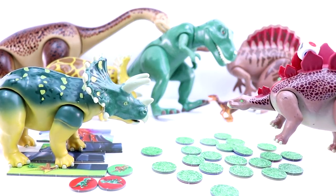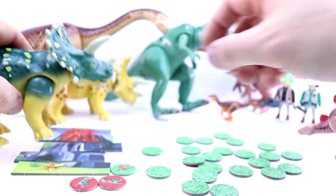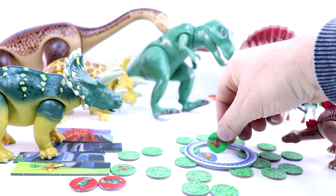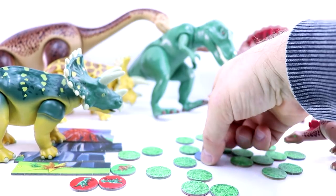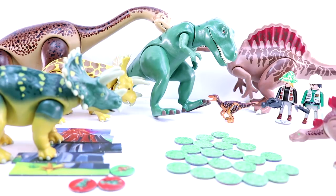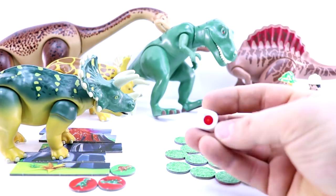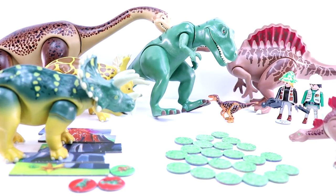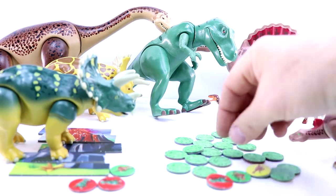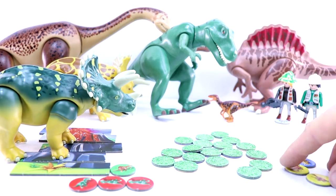It's Stegosaurus's go now, and we have a red. Stegosaurus is about to lasso — blue and green. It's a blue but we haven't been successful in that particular toss. And it is Triceratops's go — red again! We've scored a red. Red, green, yellow and yellow. So Triceratops now has four and Stegosaurus only has three.